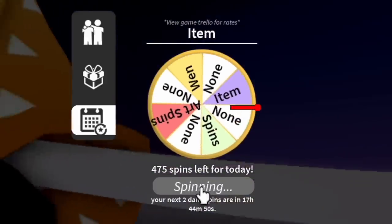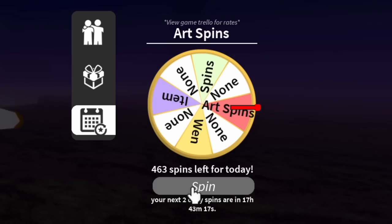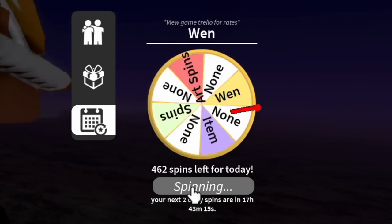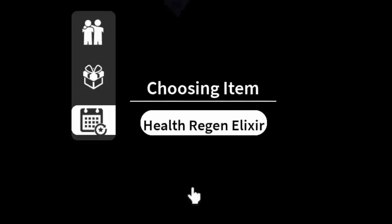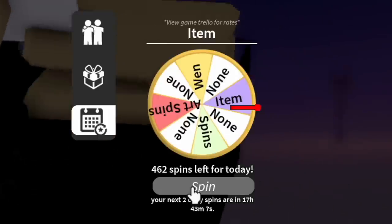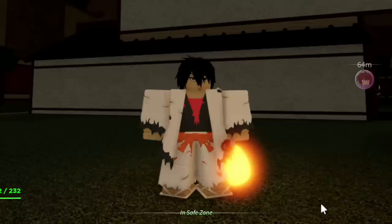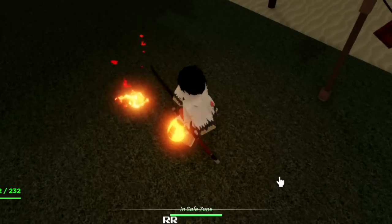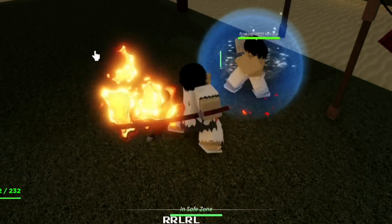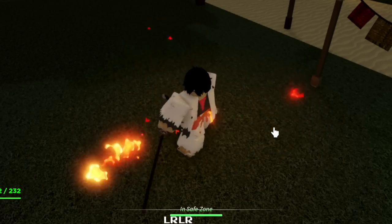At 476 spin we acquired Demon Horn again, so I already showed you that one. This next item is really good guys — we got Volcanic Katana. I heard this is an upgraded form. This Katana carries the force of an erupting volcano. Is this one being used by Rengoku? I really don't know guys, just comment it in the comment section.